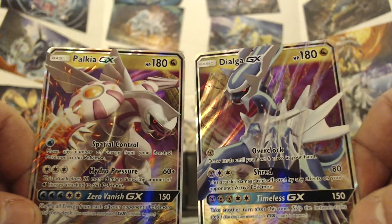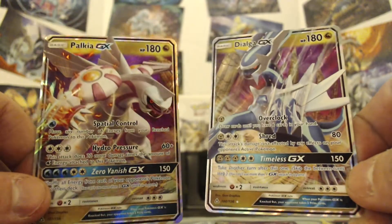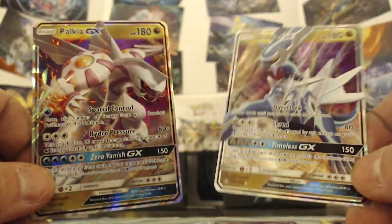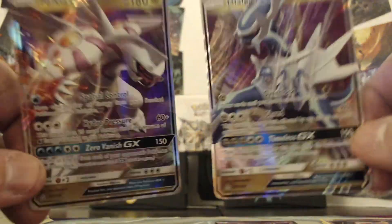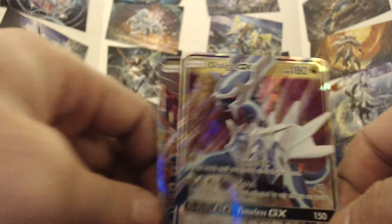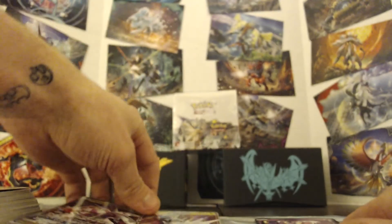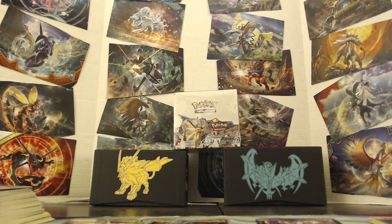If you don't have both copies of the game - if you have Sun I can trade you a Dialga, it'd be Level 60. If you have Ultra Moon or Ultra Sun it would be Level 100. We only have one Palkia, so I have a Level 60 Dialga I can part with if you have Ultra Moon, regular Moon, Sun, or Ultra Sun. First person who comments gets it!